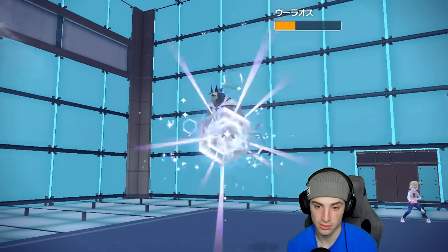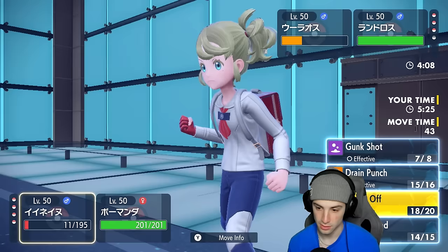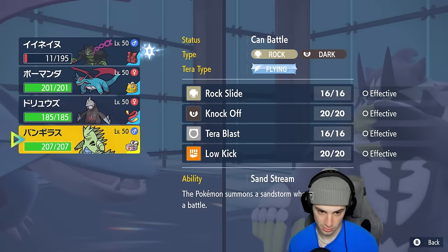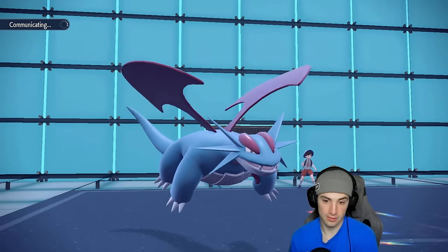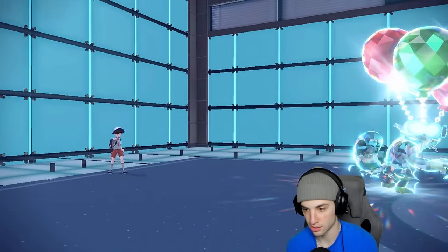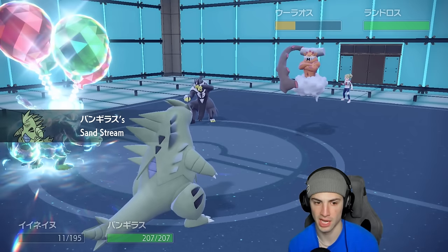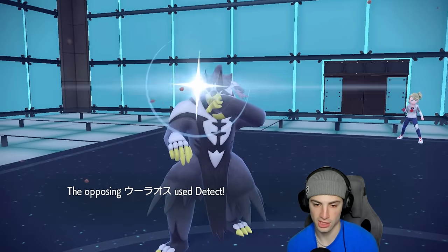They bring out Urshifu — I'm definitely going for Upper Hand, reading an Aqua Jet. I swap Salamence in to save it and bring out Ttar, reading Aqua Jet. I swap Salamence, intimidate on the way in, and bring out Ttar. If they KO Okidoki we bring out Excadrill. They just Protect — okay, that's fine.